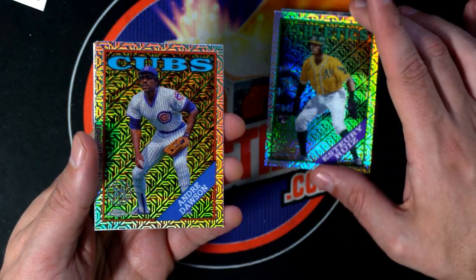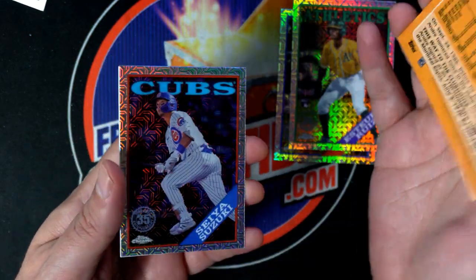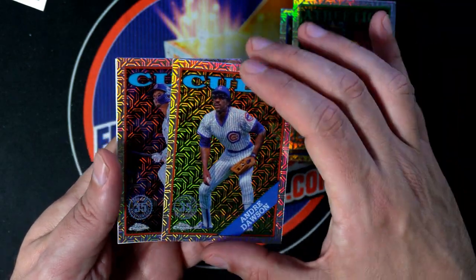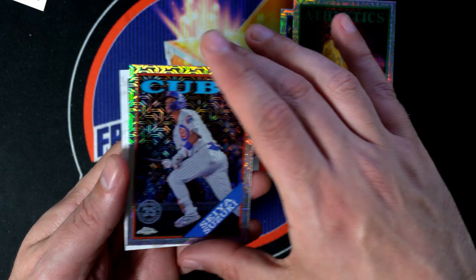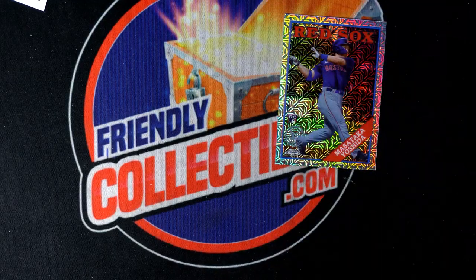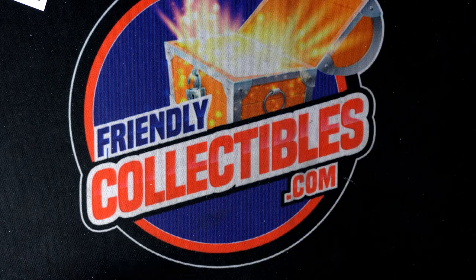There's a legend, Hall of Famer Andre Dawson, and another Cubs card. So rookies and Cubs coming out of here for Sean. Congratulations, man — way to go with that Yoshida! Sean F., boom.